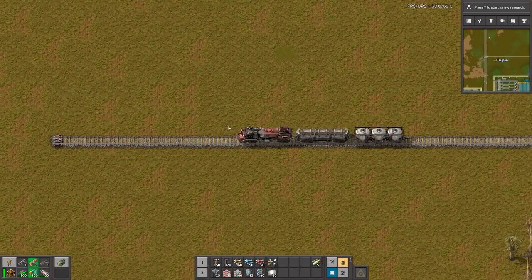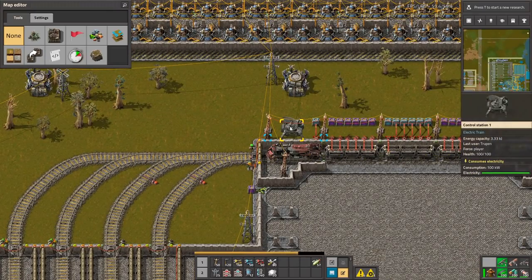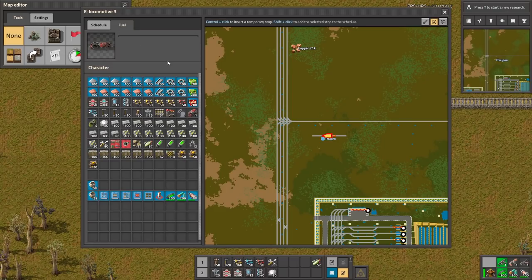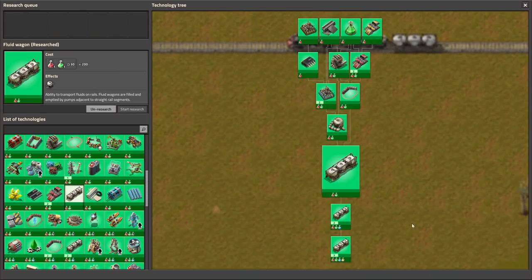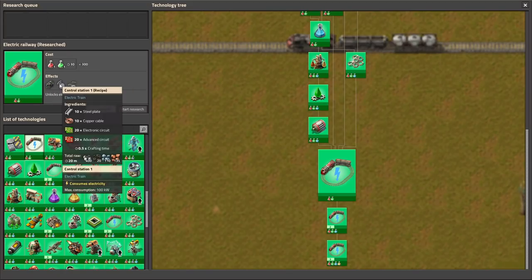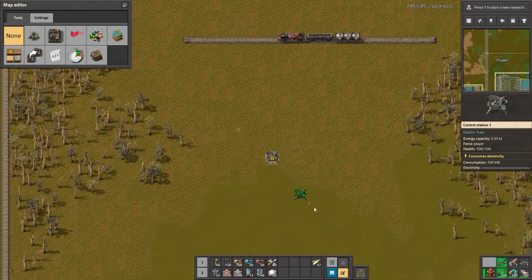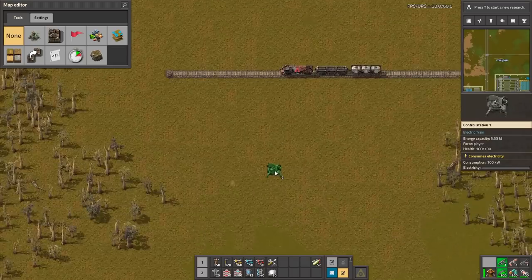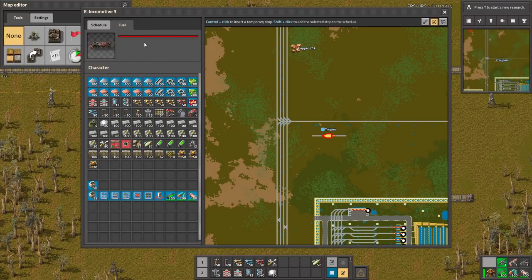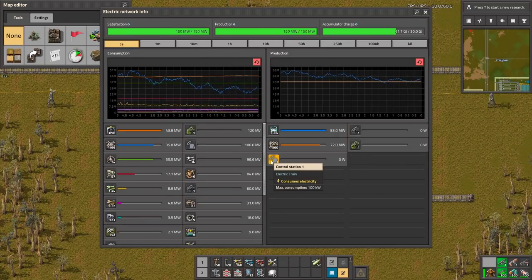Are you working? Yes, but why are you working? Maybe because of this control station. So let's remove it — now it doesn't have electricity. So let's check the research tree to see how it works. This is the control station, and when you place it, it fills all of the locomotives. I don't know if this is a bug or something, but you can just place this thing and all of your locomotives are connected.